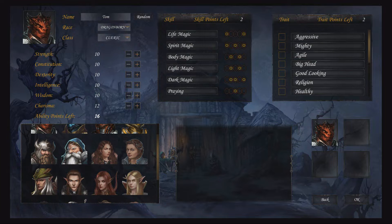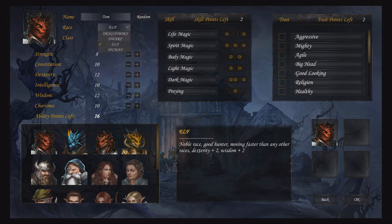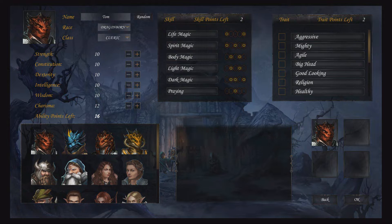When creating your party, you choose each member's name, race, class, skills, traits, stats, and portrait. There are four races: Dragonborn, a physically strong humanoid dragon race suited to fighting; Elves, nimble and good as rangers; Dwarves, who make brilliant clerics; and Humans, the all-rounder race that fits into pretty much any role. Each race provides specific bonuses to certain stats, making them highly proficient in particular roles.